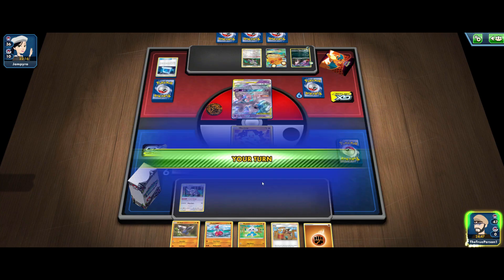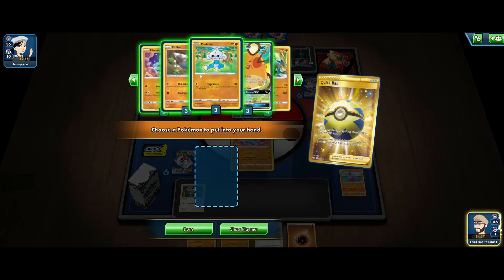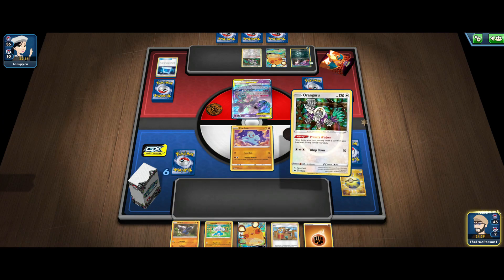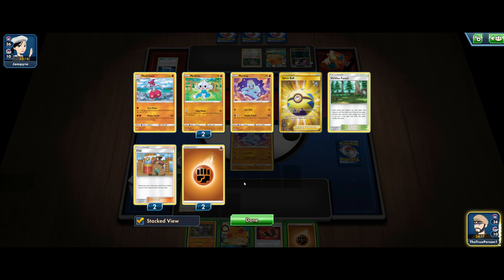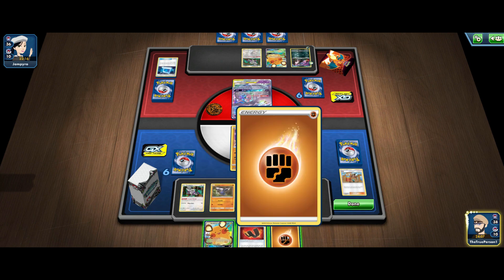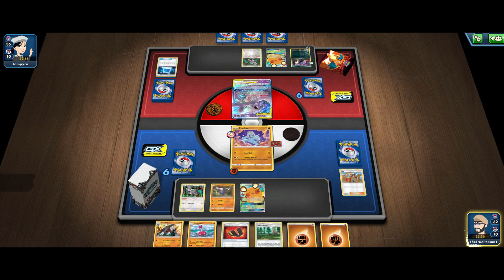We top-deck a Quick Ball, which gives us access to Dedenne — I'll grab the Dene, getting rid of Medicham, then play Clay. The Clay reveals a bunch of Fighting Pokémon but no items to work with, and we lose a Machop to the discard, which is unfortunate. I bench the Drilbur and attach to the active. I attach Karate Belt and go for the Dedenne change. The draw is rough — I'm not going to play Viridian Forest and give our opponent access to more energies. We hit them with Low Kick and sit on a dead hand.